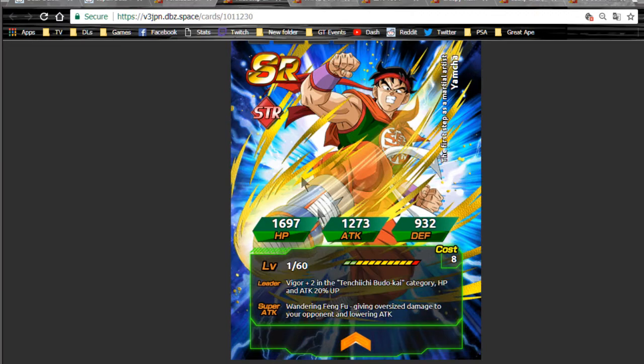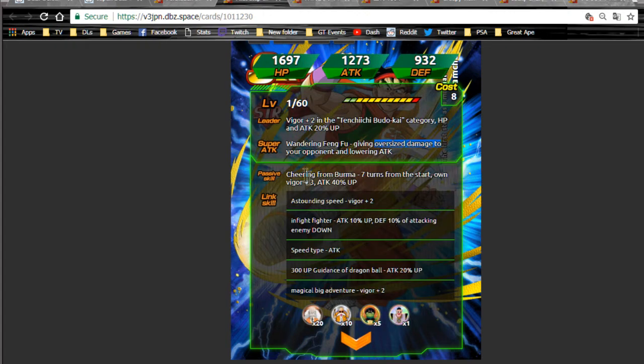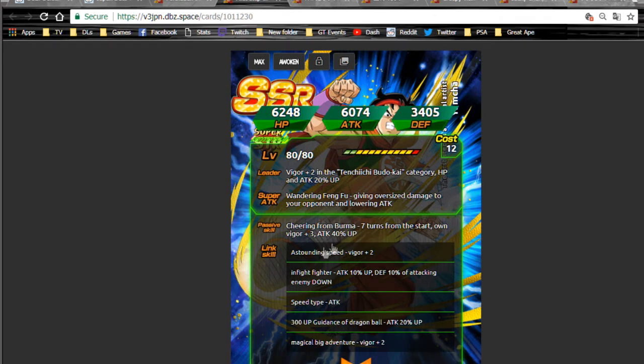Now Yamcha — this is the other Yamcha, so that's ki plus two, and Tenkaichi Budokai category HP and attack plus 20%, which is actually really not that bad. The Wolfang Fist gives oversized damage — I'm pretty sure that's huge damage — and lowers attack, which isn't bad. Cheering from Bulma: seven turns from the start, own ki plus three and attack plus 40% — that's actually really not that bad.